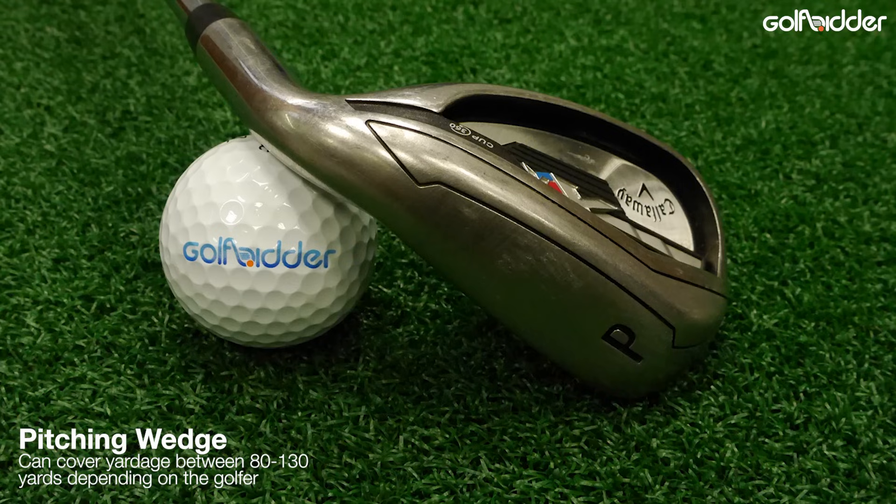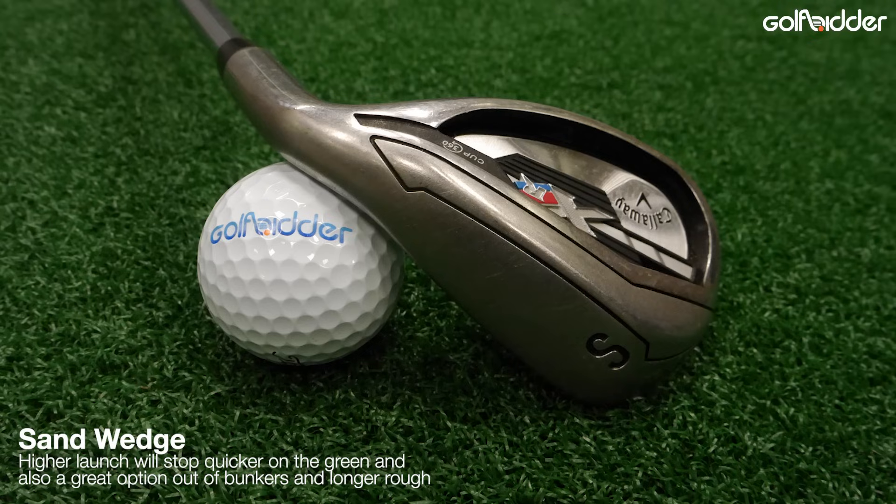Most golfers carry at least one fairway wood — more often than not a 3-wood — so we'll pop one in. That's 10 of our 14 clubs used. At the other end of the bag, depending on the golfer, a pitching wedge will go somewhere between 80 and 130 yards. For shots shorter than that into the green, a sand wedge will cover this gap perfectly and give a great option out of bunkers. The additional loft will get the ball up in the air quickly and landing softly. That's 11 of 14 done.